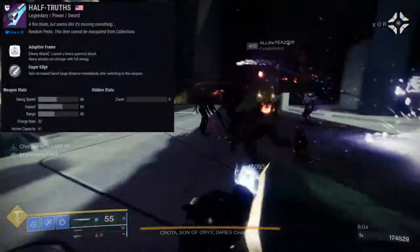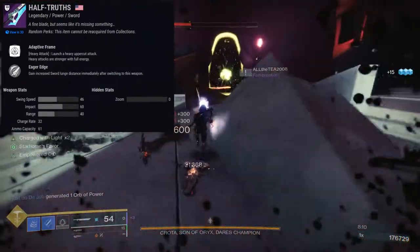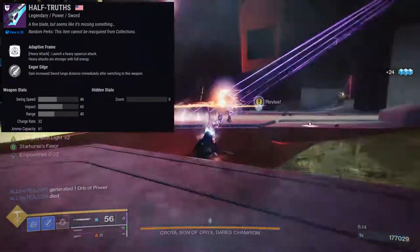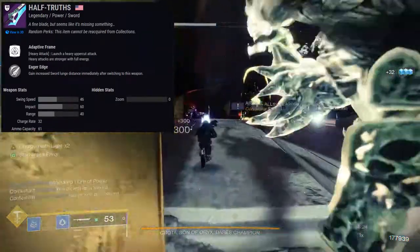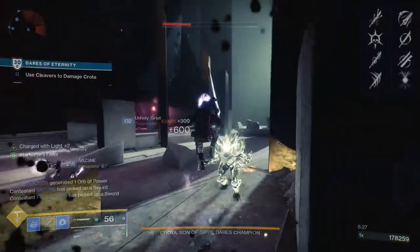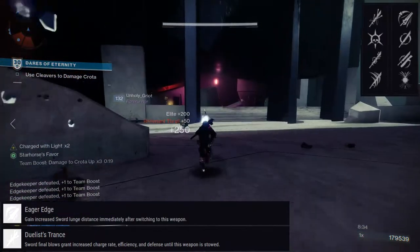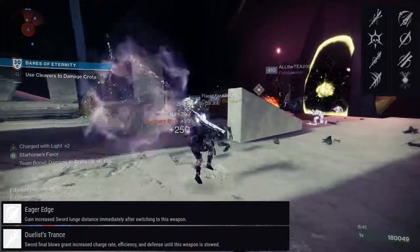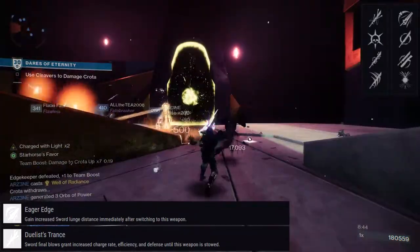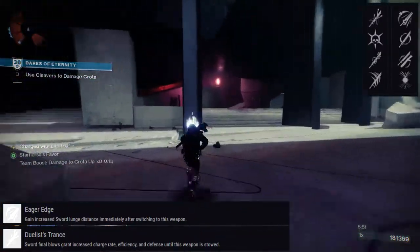Next up is Half Truths. I'm going to go through these two fast because they're basically the same sort of sword with different perks and different burns. It is an adaptive frame. For the first row: Duelist Trance, Thresh, Tireless Blade, and Relentless Strikes. For the second row: Eager Edge, Assassin's Blade, On Guard, and Harmony. Duelist Trance — Sword Final Blows grant increased charge rate, efficiency, and defense until this weapon is stowed. Eager Edge is new: gain increased Sword Lunge Distance immediately after switching to this weapon.